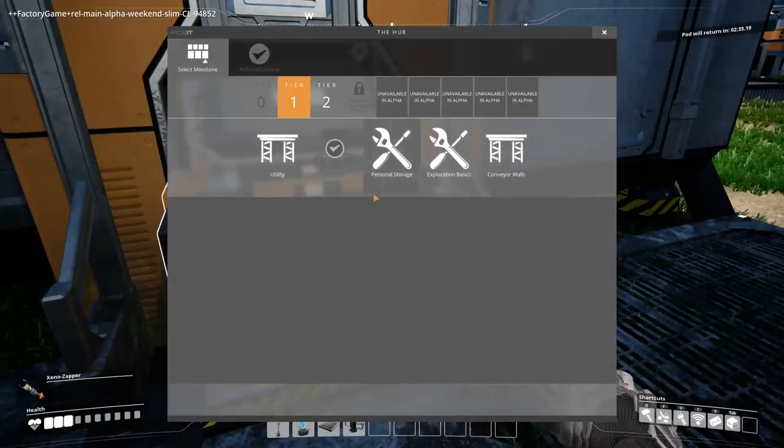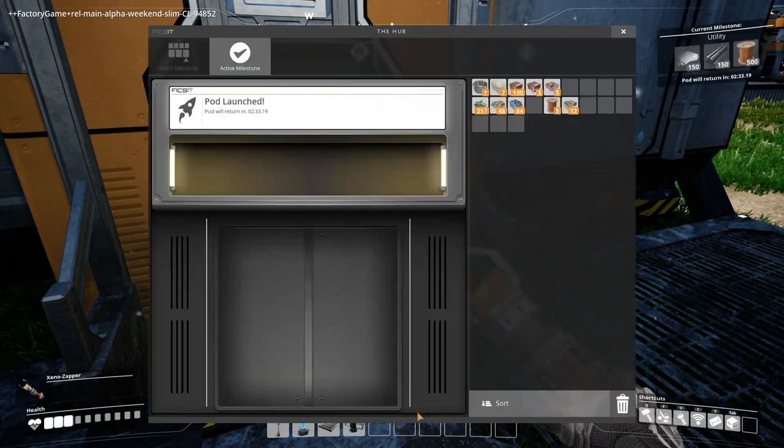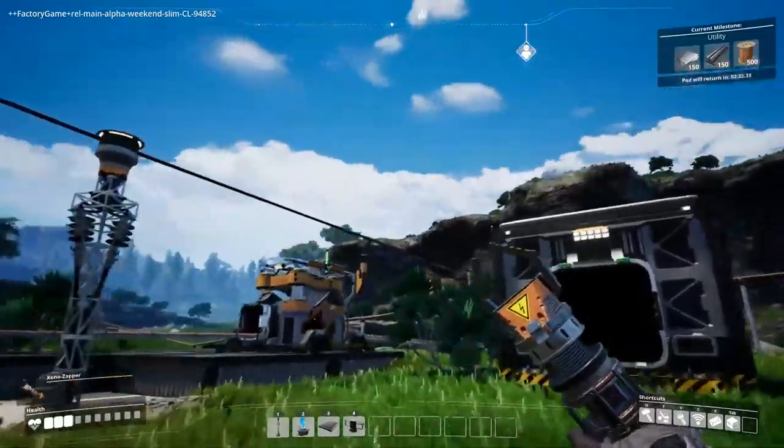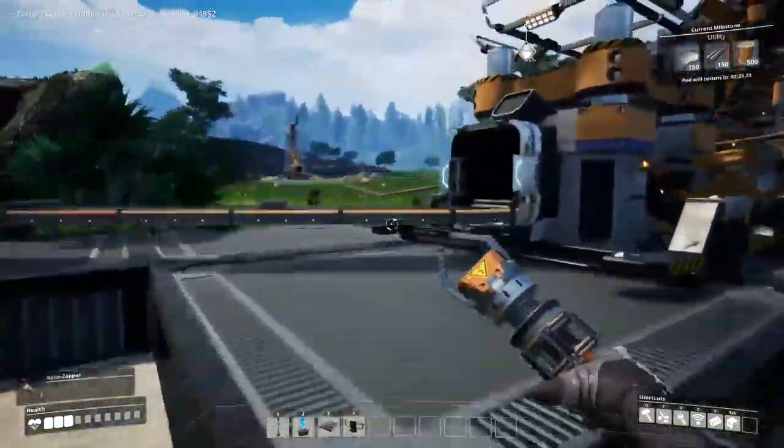You can see we've got a timer in the top right — the next pod will return in a little while. We can also go along and select the next thing we want and put a new progress indicator up there, which shows us what we need to put into the box when it returns.